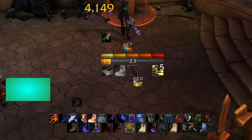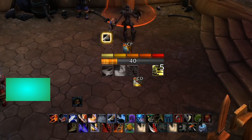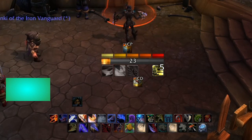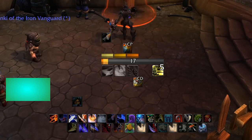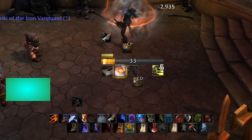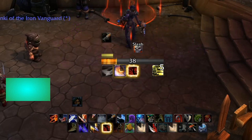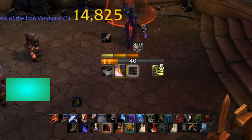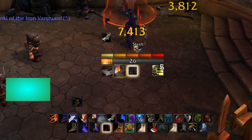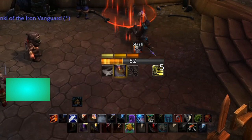Let me tell you which Roll the Bones rolls I like the most. This one — Ruthless Precision — is not bad, because you get a Pistol Shot that also gets you two combo points. Really good. And I got the Skull and Crossbones buff — Sinister Strike has an additional 30% chance of striking an additional time for the duration of Roll the Bones. So you get a Pistol Shot that also gets you two combo points. Really good.